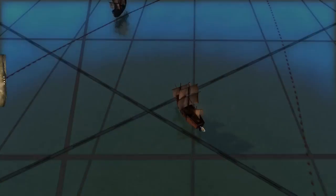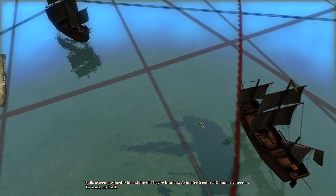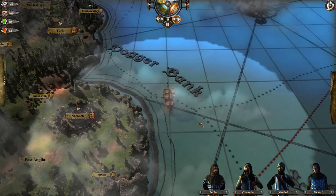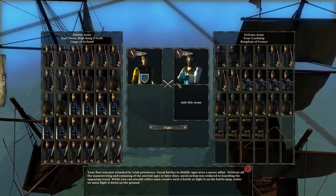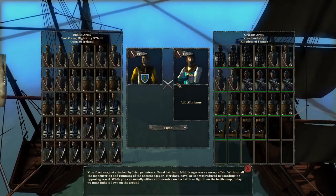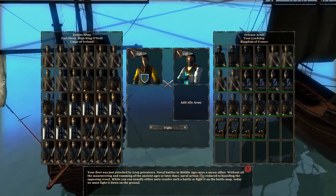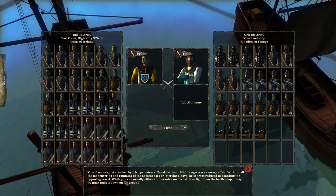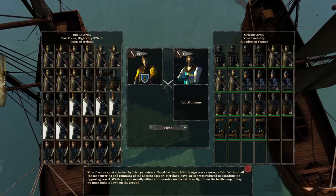We've got privateers coming in — this is the prelude to a sea battle, which I really appreciate the devs putting in because sea battles are rare in the game. Your fleet was just attacked by Irish privateers. Naval battles in the Middle Ages were messy affairs without the maneuvering and ramming of ancient or later periods — actions reduced to boarding the opposing vessels. You can usually auto resolve or fight on the battle map, but today we must fight.